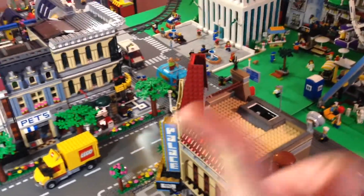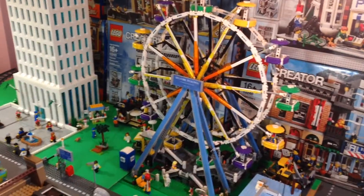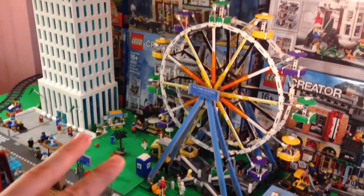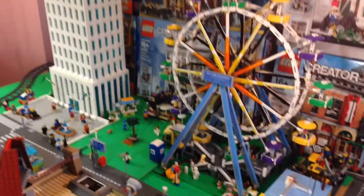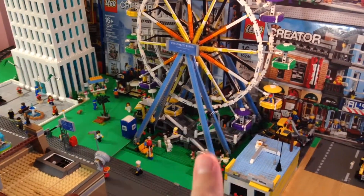And the Ferris wheel used to be over there where that new mock is going to be. So I put it over here — not totally happy with it. But I put a small park in between it and DPM Tower, and I don't like this side. I wish this was just green, but I don't have any other place to put that.